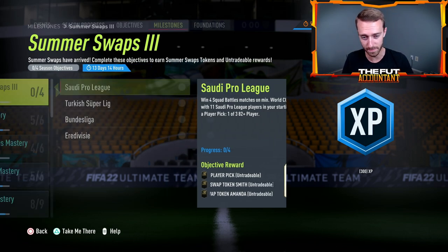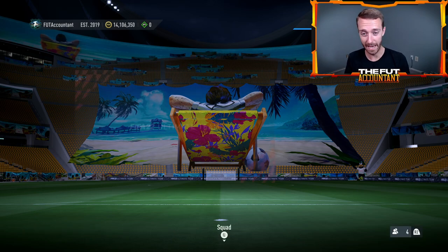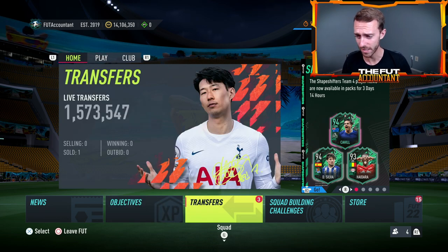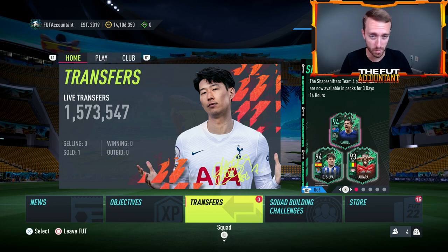These objectives, especially for the Eredivisie and the Saudi Pro League, moved prices on the market yesterday. Maybe you have some of those cards in your club that after you do the objectives and get those done, you might want to sell them off while they're hot and while they're expensive. SBC fodder didn't move a ton, but enough to cover it, with potentially more movement coming later today.